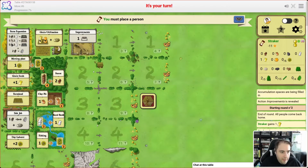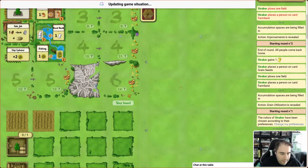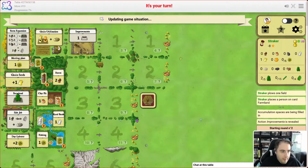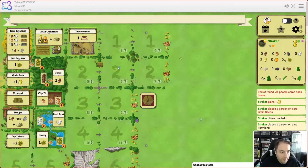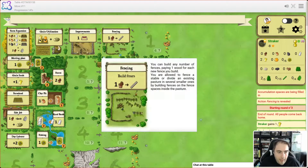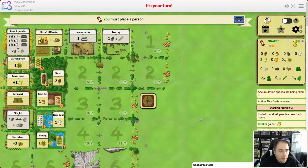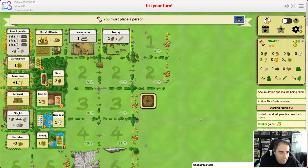Next round I think we're going to get some more farmland because we want plenty of fields. We're also going to get some more grain because we want to make sure we can plant plenty. We've just opened up fencing, which we'll use to fence in our cattle when we finally get some, but for now I think it's time to do a little bit of planting.